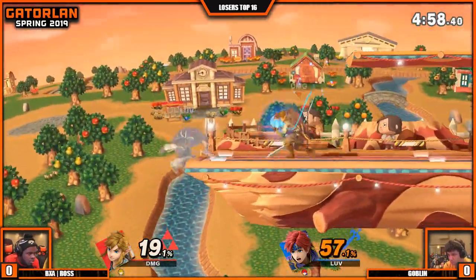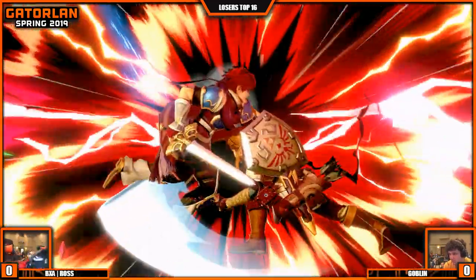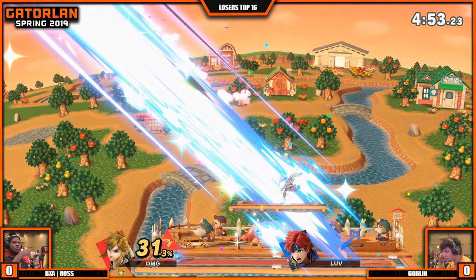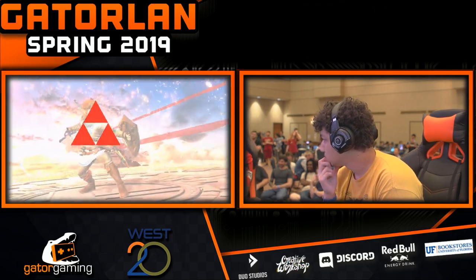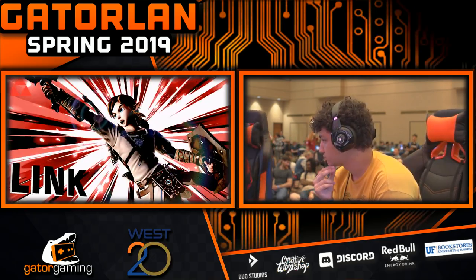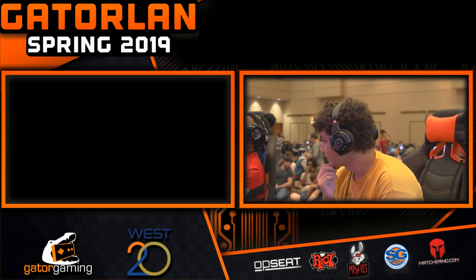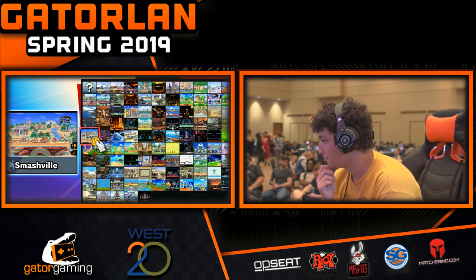I feel like Ross has been able to slow down Goblin throughout the course of this match. As you saw immediately when we started playing — he's nasty, that's insane. If we've seen anything from this early time in Ultimate, it's kind of a habit of air dodging — neutral air dodging into the ground. Because it's pretty safe, but if your opponent's charging a smash attack, not so good. Get destroyed.